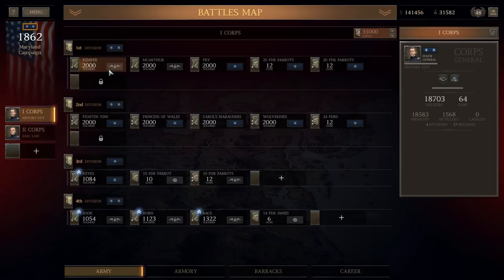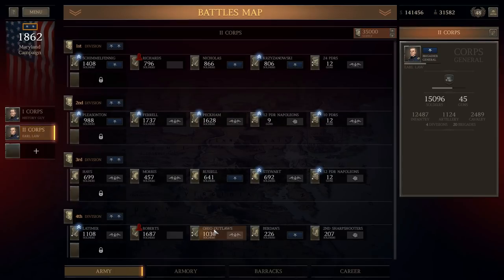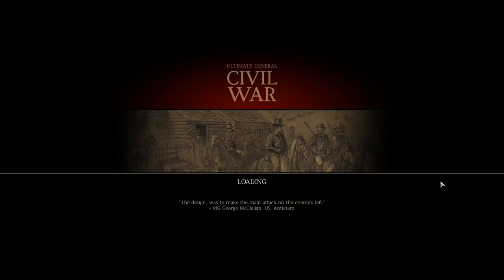Three one-star brigades are going to be in my first division along with a couple of batteries of 20-pounders. My more experienced brigades — four of them: Fightin' Fins, Prince of Wales, Carol's Marauders, Wolverines — and Ohio Outlaws, because they were the lowest in numbers, so I kept them as the one I didn't replenish before this battle to keep that average down low. The numbers are fairly favorable for this battle.